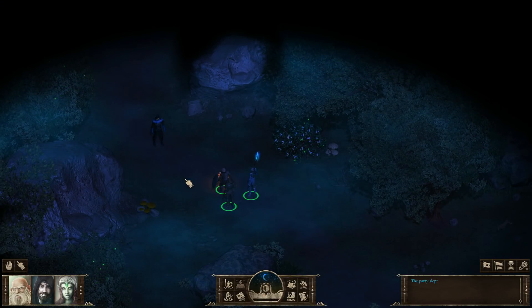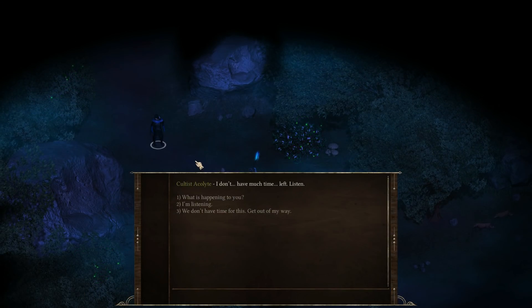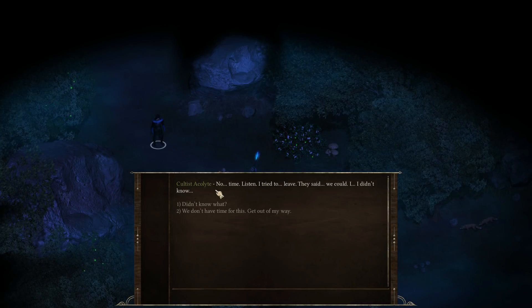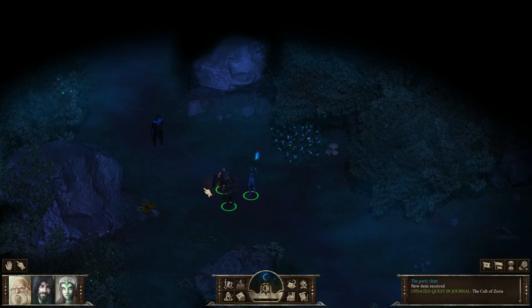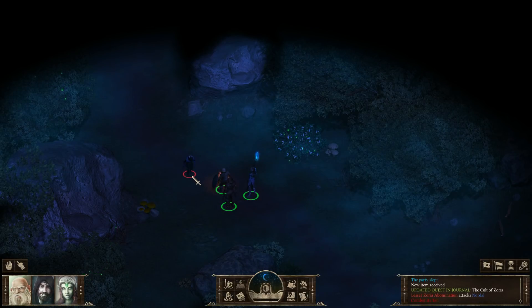When we come up to this narrow passage we get approached by an NPC. Right now we're on a quest to find out more about a cult here in the woods, and it looks like he wants to help. If you take a look at the console it seems he gave us an item. Unfortunately we're going to have to kill him.